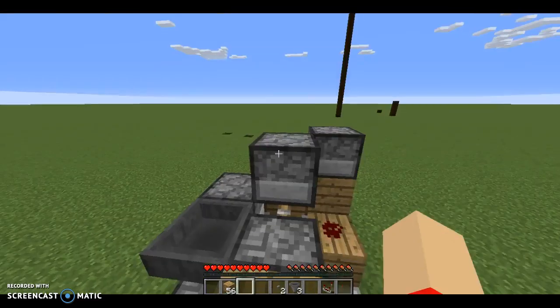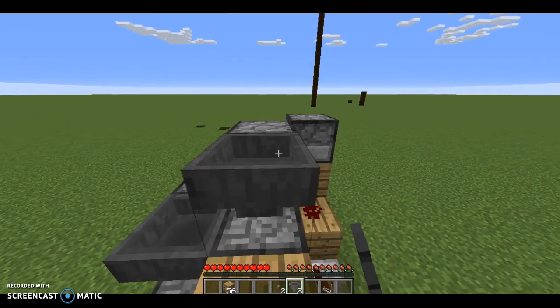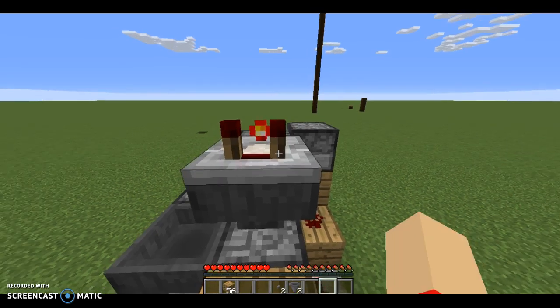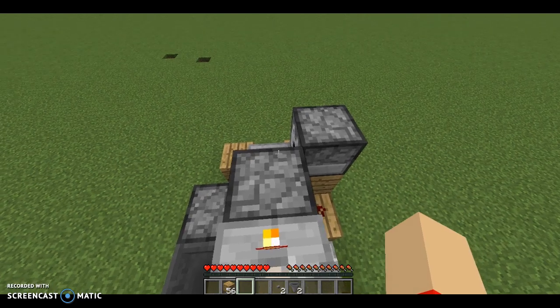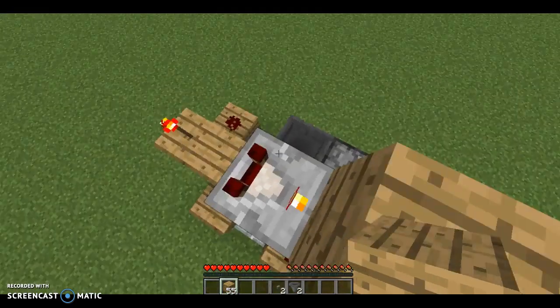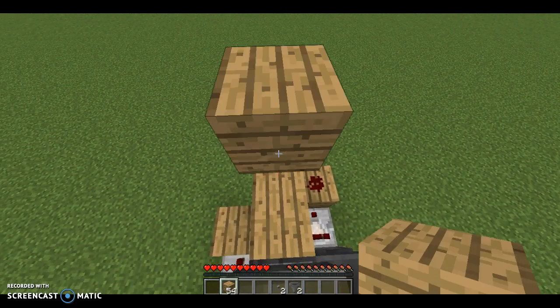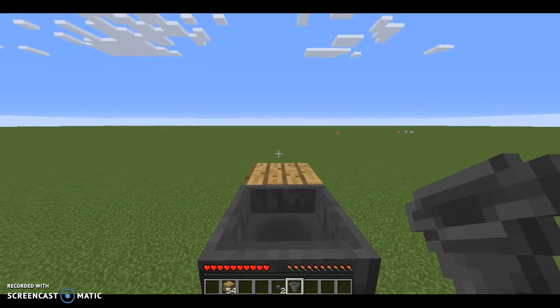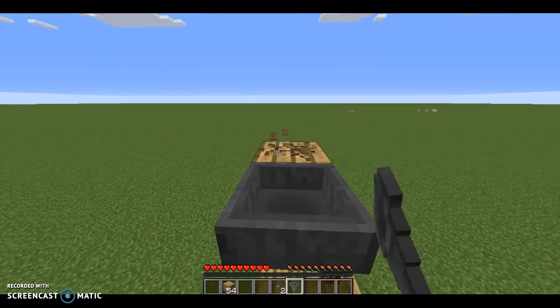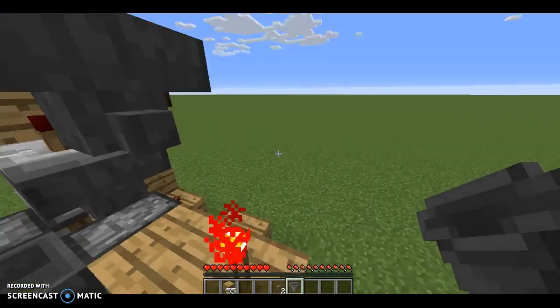Get a hopper. Place a comparator facing that way. Shift-click so you don't open the GUI. Place a block on top of that, and place a block on top with a redstone torch. Place a hopper going in and destroy that block. Then place another hopper going into this hopper here.